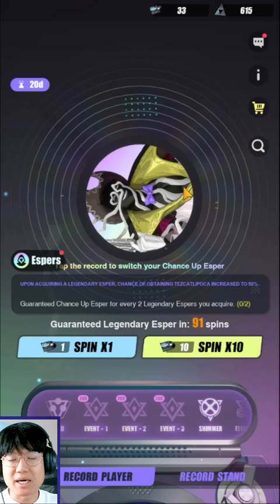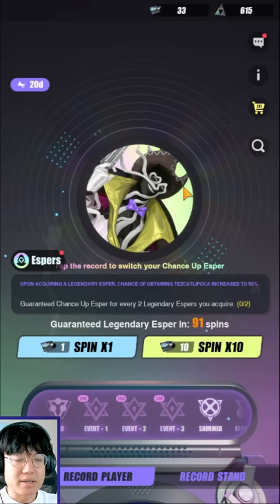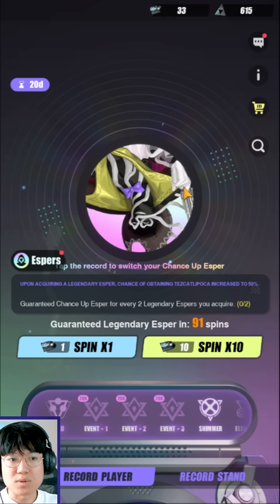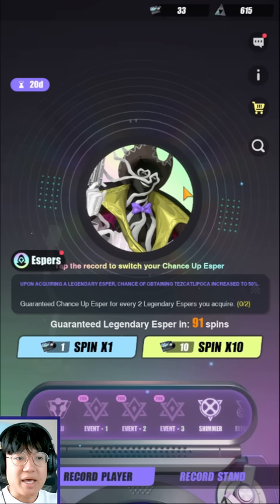He's also a Controller, which is a really good combination — the fastest Esper plus Controller with a Speed Lead. Amazing kit. Where he shines most, in my opinion, is up against other Speed Cleave comps. That's a really big reason why I think getting Tolan makes more sense for me than getting Nora, because he instantly counters the Speed Cleave as well. He always takes the first turn, just needs to lock one Esper down, and that entire Speed Cleave is not going to work. He's also really good in RTA and Holo Battles.